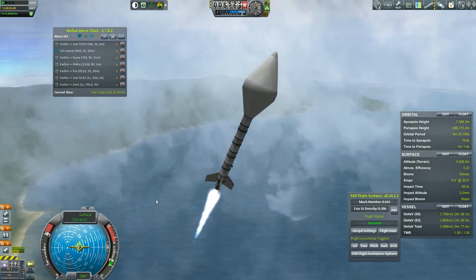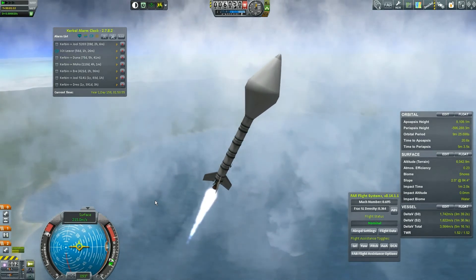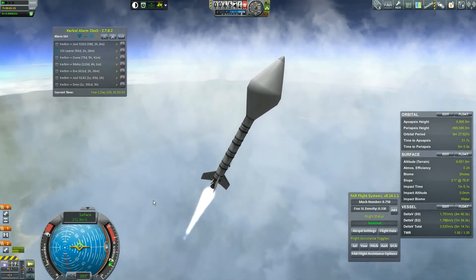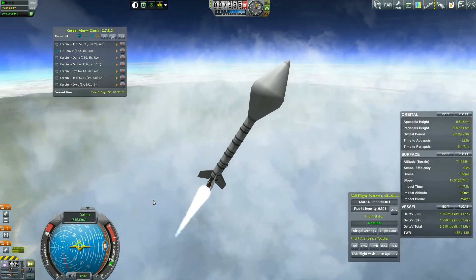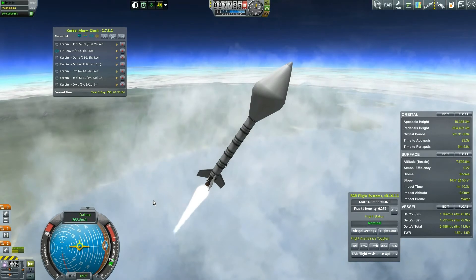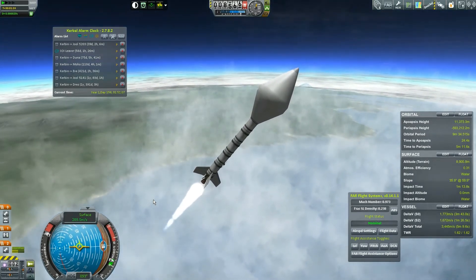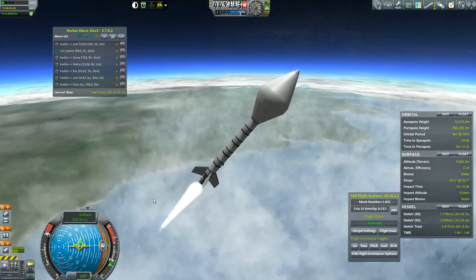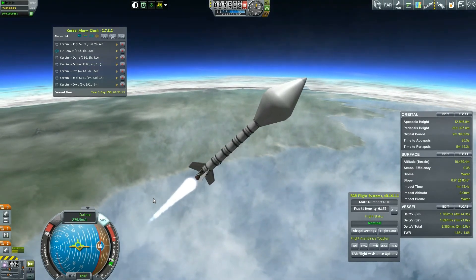Here's the thing: I delete the science from my contracts, and Fine Print has been seeing that as invalid. Every time I delete the science from a contract after I've accepted it, Fine Print says 'that contract's not real' and deletes it. Then I get the money for accepting the contract, and then I have to re-accept it — I'm basically getting tons of free money because of my refusal to accept science from contracts.